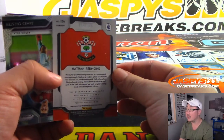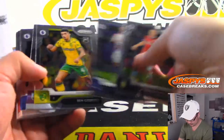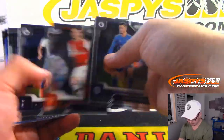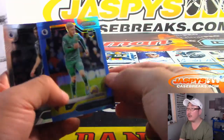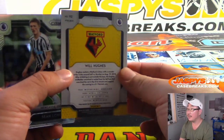There's Nathan Redmond for Southampton, to 149. Will Hughes for Watford, to 199.